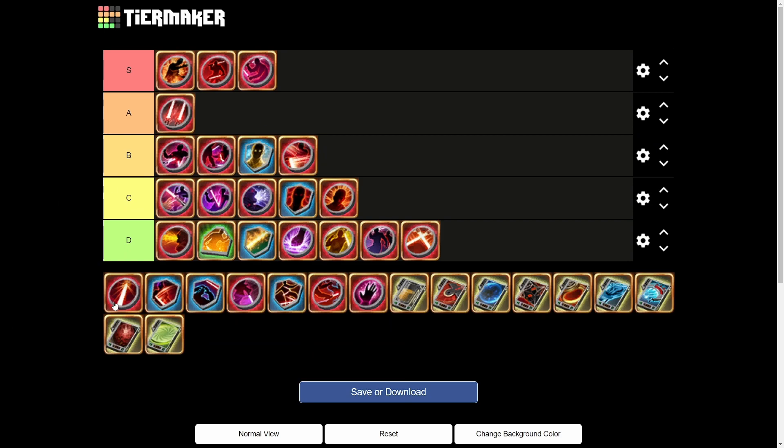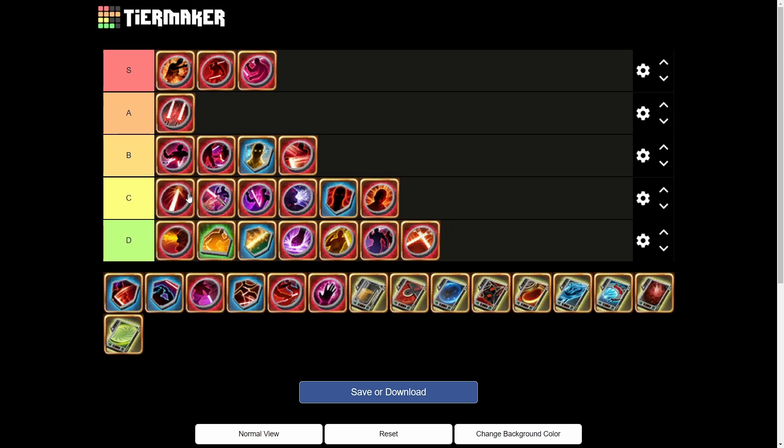Next we have Hemophilic Slash — Blade Barrage refreshes the duration of Blade Storm, Overhead Slash, and Plasma Brand's burns on the target and ticks their damage. It's okay but nothing major — it gets a little bit above Throwing Arm because it's pretty consistent, but it's nothing to write home about.